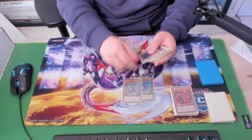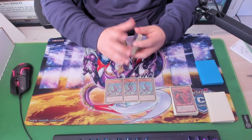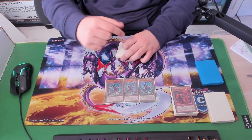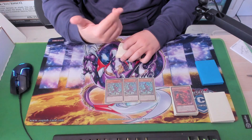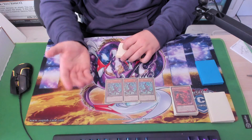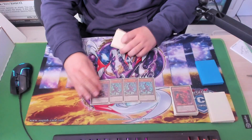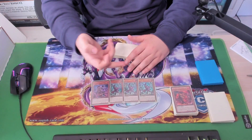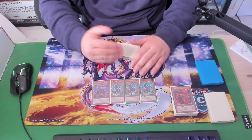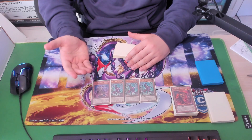Then we have Kashtira Fenrir. Fenrir is nice — it applies a lot of pressure, does a lot of damage, and it's an Earth, one of the best Earths for the deck. It does conflict with Magma when you go second, but realistically and statistically you shouldn't be consistently opening both. You should only be drawing one or the other. Then we have Arise-Heart, which you just have to play as a Fire — you can search it from Magma or search an Earth. The thing I like about this deck is you can control which attributes you add based on your hand, so you can sculpt your own hand.